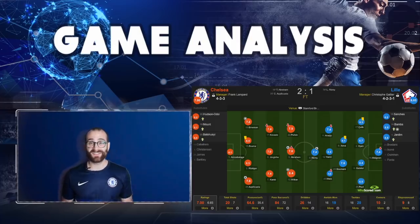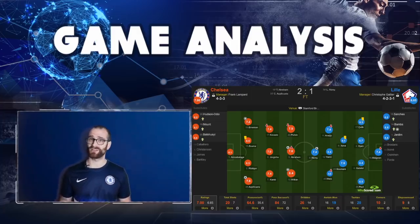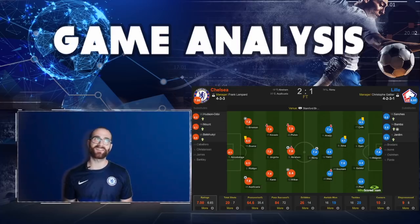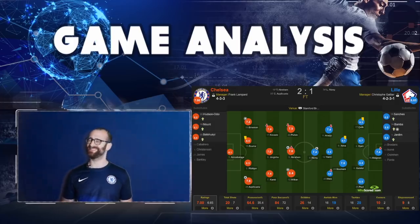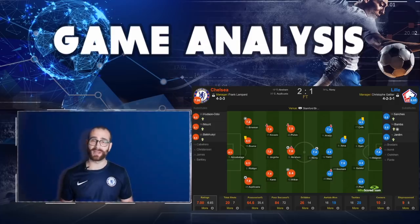In the 75th minute, Zouma makes an excellent sliding tackle in the Chelsea penalty area after a Lille break — basically a chance-preventing tackle, super good from the Frenchman. Then in the 78th minute, of course it's Loic Remy. He was pretty bad for Chelsea but he whips in a shot that goes in underneath the crossbar with serious venom — nothing Kepa can do about it. That was a good goal from Remy. 2-1. Squeaky bum time.